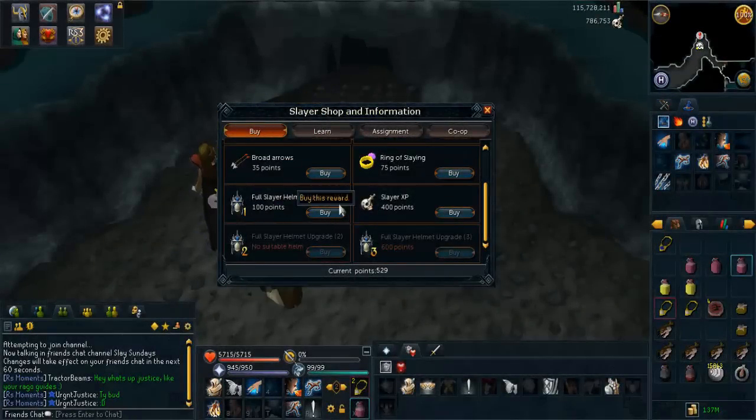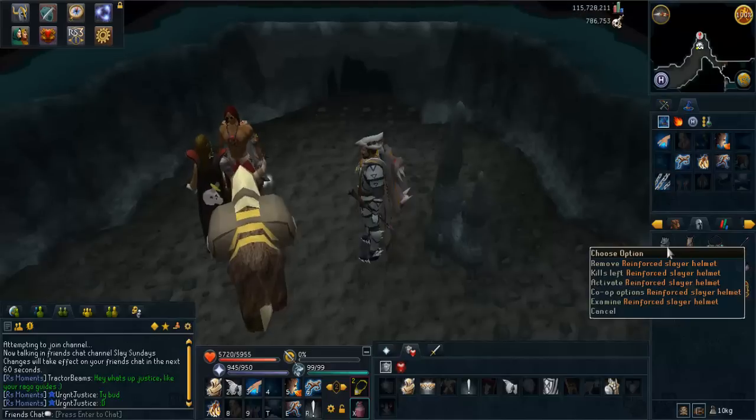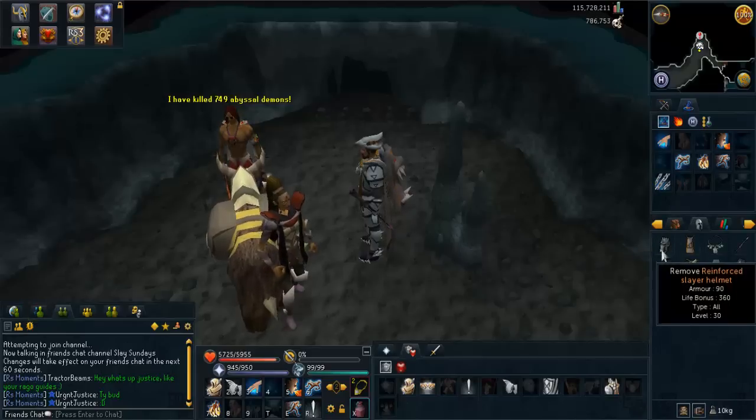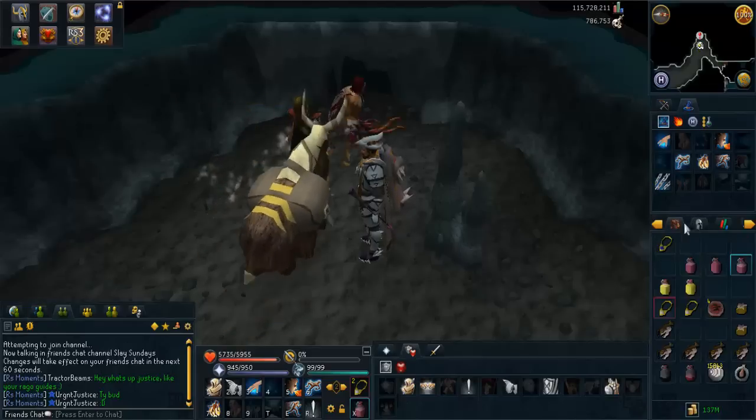I'm going to purchase the full Slayer Helmet upgrade 1. I've now bought that. It's called the Reinforced Slayer Helmet now. It gives a bit more armor and life bonus, which is quite nice. So I've upgraded my Slayer Helmet and it's now reinforced.